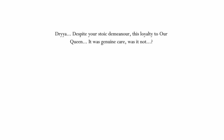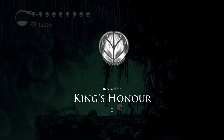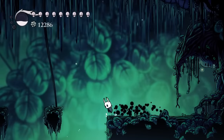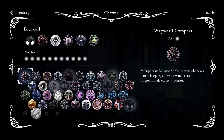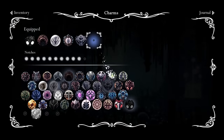Drea, despite your stoic demeanor, this loyalty to our queen — it was genuine care, was it not? The lore deepens. Received the King's Honor. It's an upgrade to Defender's Crest? It is! Unique charm — bestowed by the king to his most loyal knight, refurbished and restored to its ultimate state, surrounds the bearer in a royal aura. We can smell like royal shit now, as opposed to regular shit. That's awesome. It's interesting because there's four boss fights, right? Because Ogrim's already in the game. So I'm wondering if we actually get a charm from fighting White Defender, or if we get a charm for doing all of the four new ones.